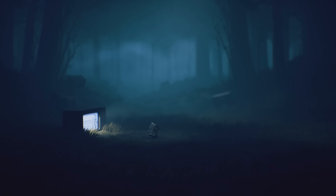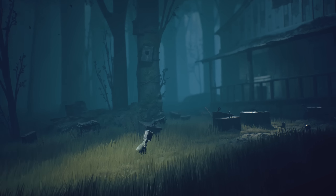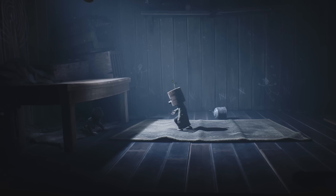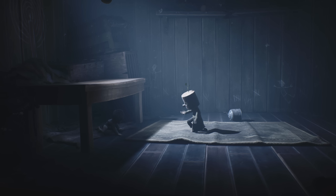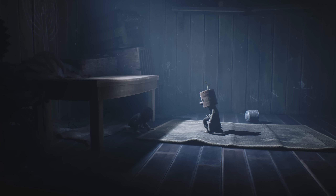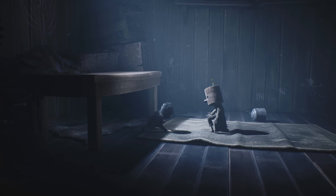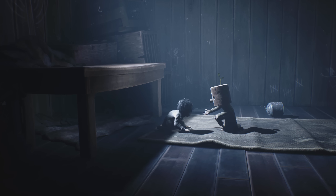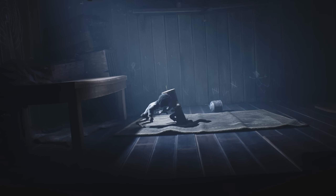In Little Nightmares 2, we play as Mono. Just like in the previous entry, we get a dream sequence of a long hallway with a door. On the door is a familiar eye we've seen in Little Nightmares 1 countless times. We're shot through the TV and awake in a forest. As we navigate the wilderness, we find a house in the distance. Inside, we find a locked door that, once opened, reveals a girl in the middle of the room. This is Six, the protagonist of the last game. She's hesitant to accept our help, but after showing her we only want to assist, she joins us for the rest of the game. From the marks on the wall, it's assumed she was there a little over a month.